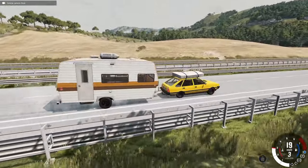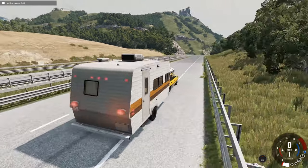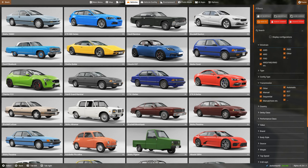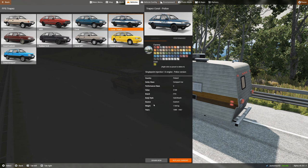What happens when we brake? Lots of sliding. Okay, so it's time for the fabled police variant. And we're going to try and do a police chase.